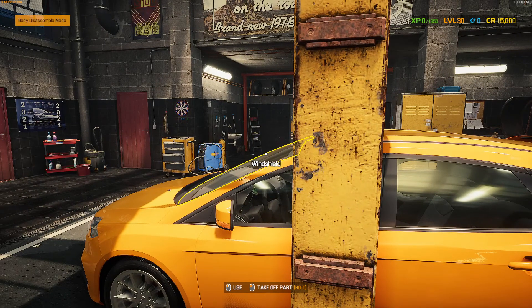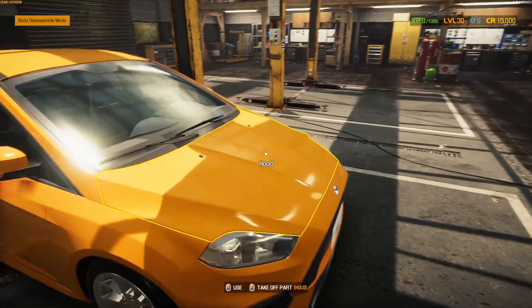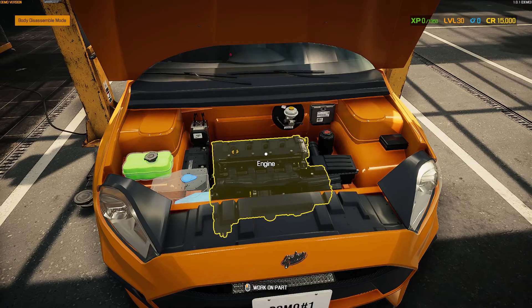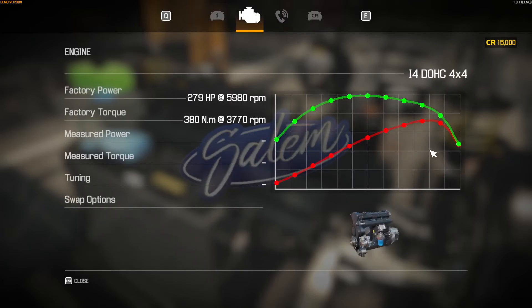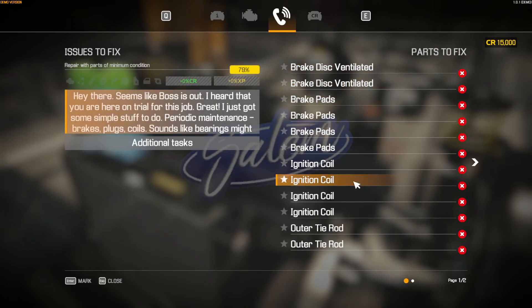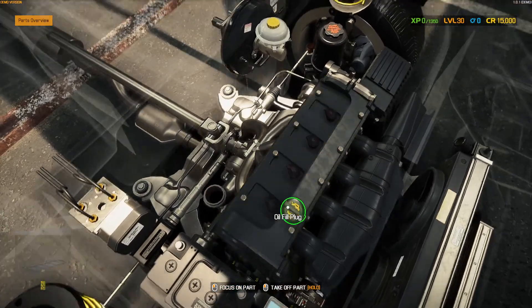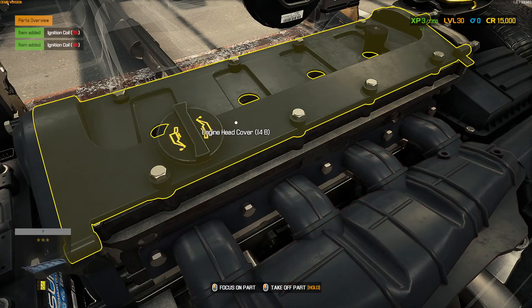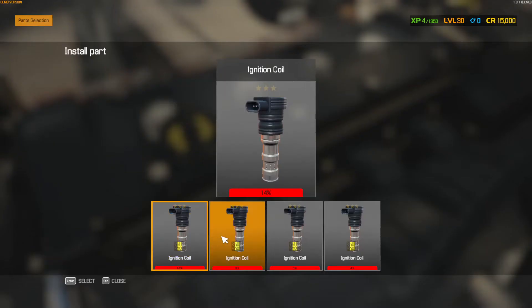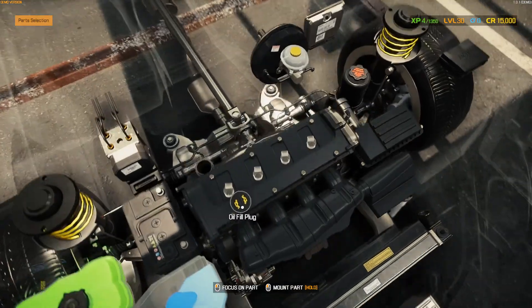Moving the car in — it has very similar controls to Tank Mechanic Simulator. Let's see how we start. Power ratings, phone call — brakes, coils, spark plugs, roger that. Let's start with the spark plugs and see how the new game feels. We have a coil-on-plug setup.